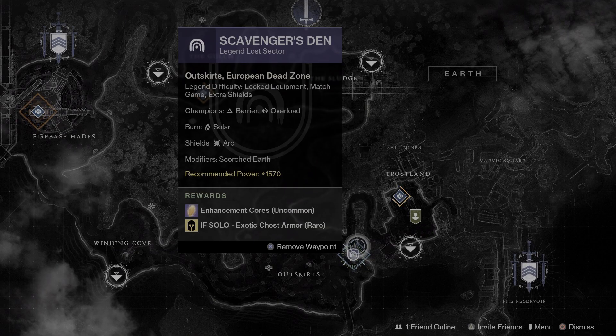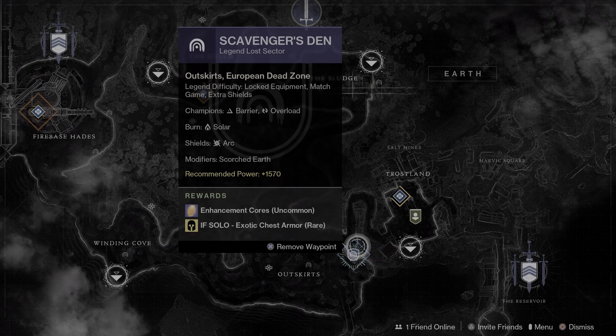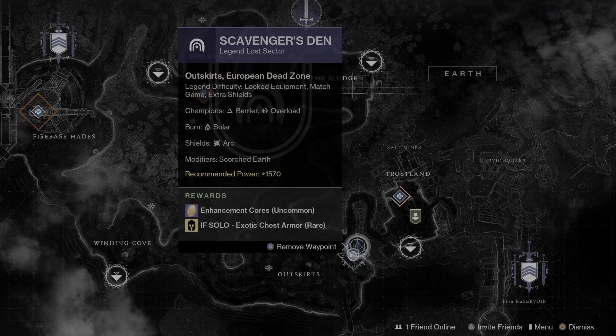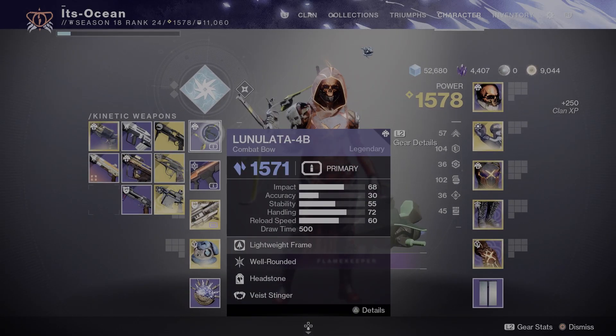There are a couple different Bludgeon Lost Sectors this time around for this season, which I do like. We're going to be dealing with Barrier and Overload champions. The burn is Solar, shields are Arc, modifier is Scorched Earth, and we are going for some exotic chest armor pieces today.